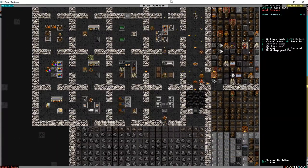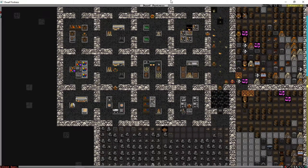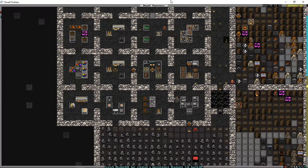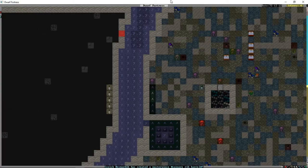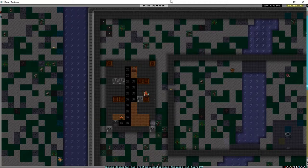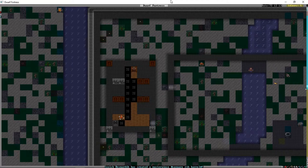Someone is actively melting galena ore and making charcoal, which is pretty nice to see. He made his masterpiece weapon rack - cool beans. How's this going up here? The upstairs are built, nice. I know it looks weird but I really like the way this room is shaping up.